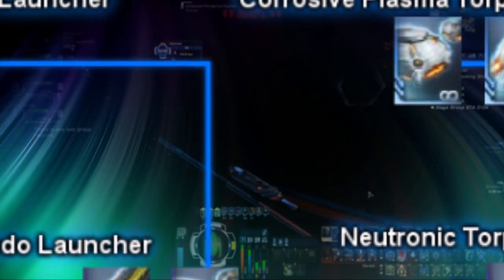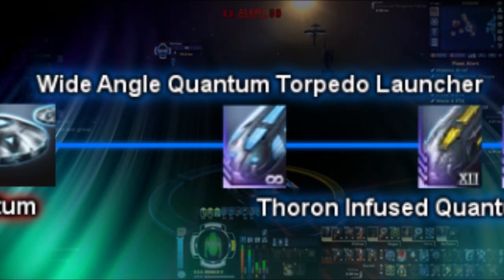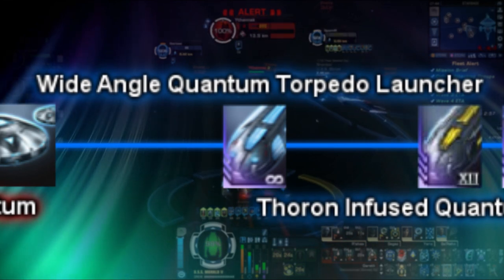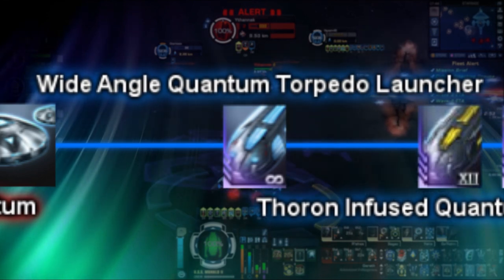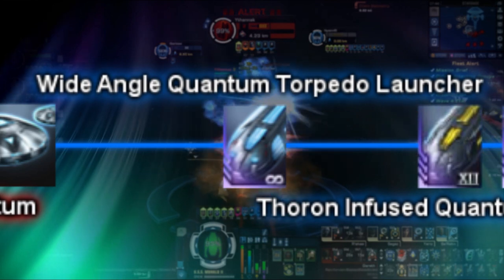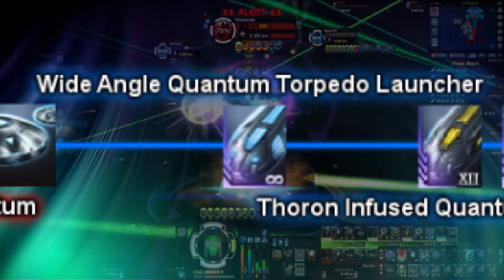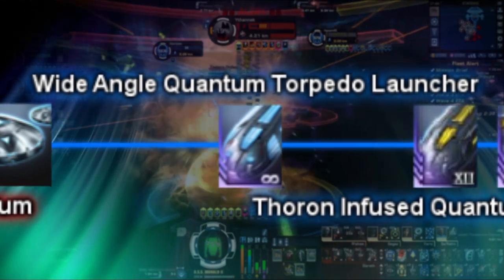Finally moving away from plasma projectiles, we can now move on to special quantum projectile variants. First up is the Wide Angle Quantum Torpedo Launcher. This torpedo is the equivalent of a rare Mark 11 Quantum Torpedo Launcher, however instead has a 180 degree firing arc, instead of a 90 degree firing arc as all torpedoes do. This torpedo is currently only available via the Region Assault Cruiser via the Federation faction and is not obtainable via the KDF or Romulan factions. The Region Class Cruiser is priced at 2,500 zen in the zen store.